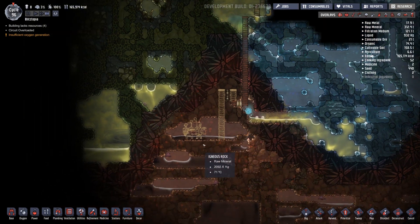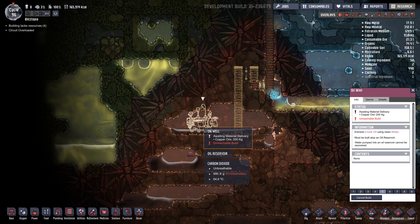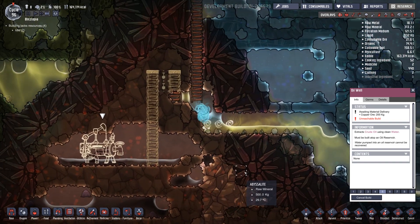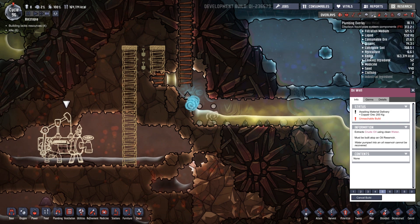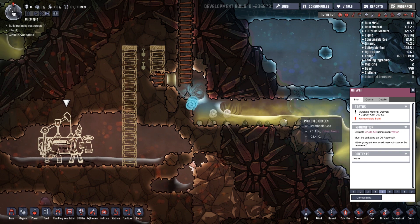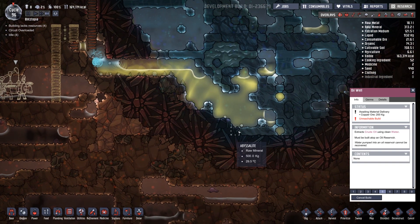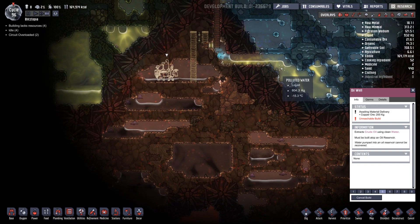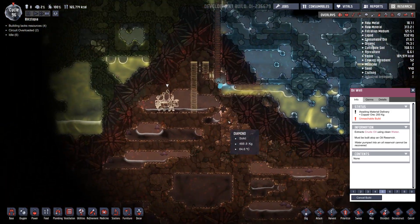Water pumped into an oil reservoir cannot be recovered - what? We have to pump oil into it? We'll see what it does. Ice - that's kind of cool. It's going to ice the water. Water is cold - really. Wow, I guess there's a lot of ice here. It's kind of neat being that close to magma level. 191 degrees there, negative 18 there - that's a big difference.